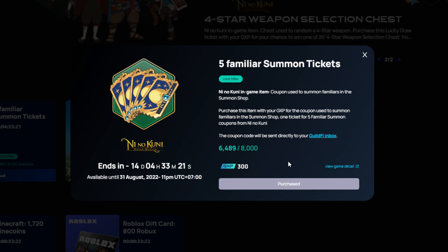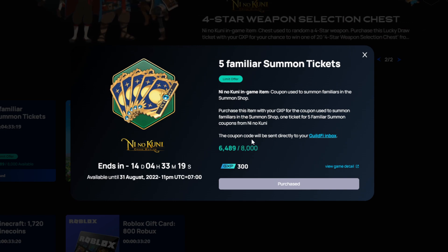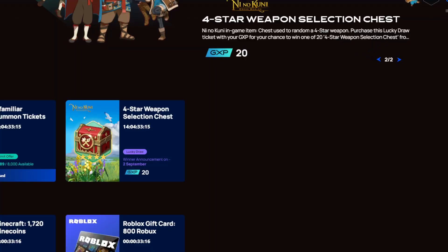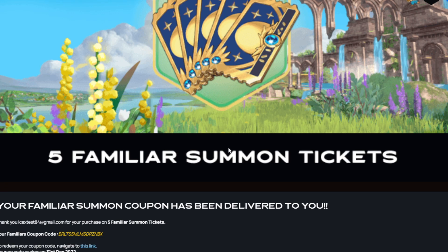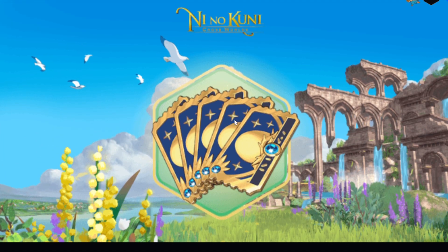After you finish purchasing, they will send a coupon code to your Q5 inbox. The Q5 inbox is in here. Your family summon coupon will be delivered. After that, you just use it — for me, I'm going to have a different code than you guys.